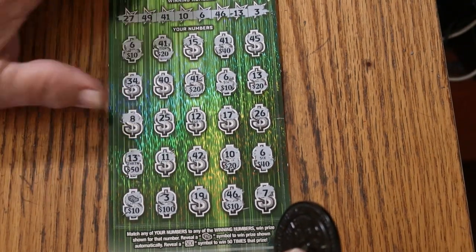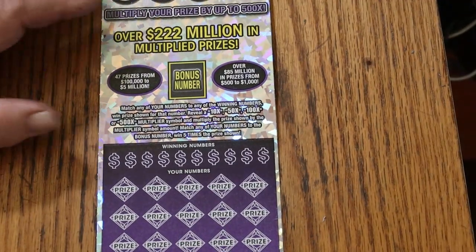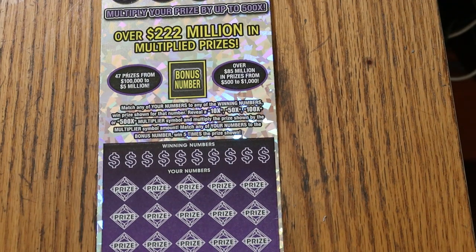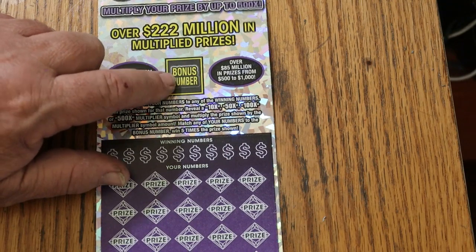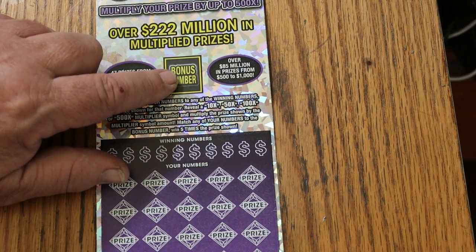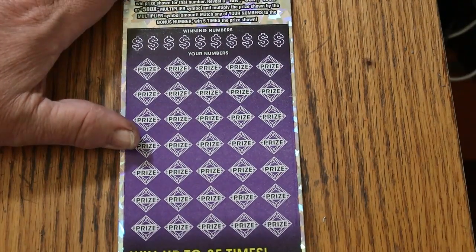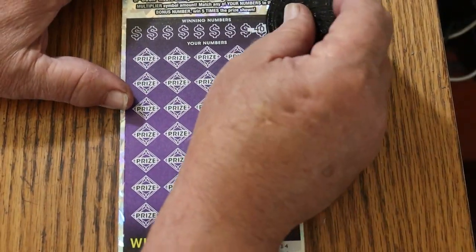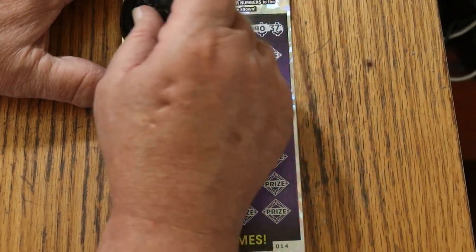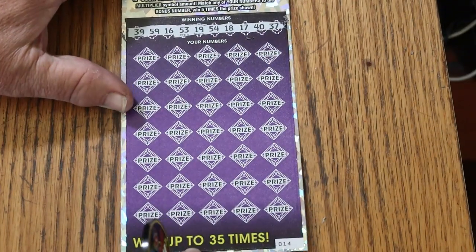Been a while since the channel's done that. Moving on — we've got tickets 14 and 15 of the big $50 500X. It's match your number to the winning number, find the multipliers at 10, 50, 100, or 500, or you can get the bonus number for five times. Nine out of ten times you're not going to find much under there, but I have a $2,500 claimer courtesy of that. Odds are 1 in 2.51, and the book number is 240097. Let's see if we can improve on the score we've already got. Bonus number is 21. Need to focus. The winning numbers are 39, 59, 16, 53, 19, 54, 18, 17, 40, and 37, with a bonus number of 21.